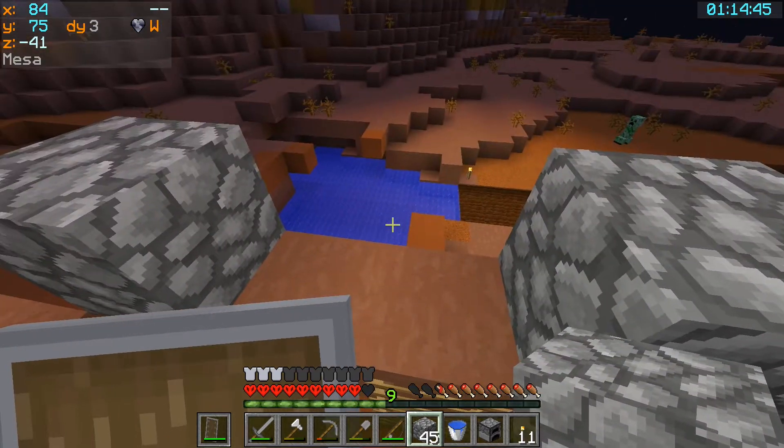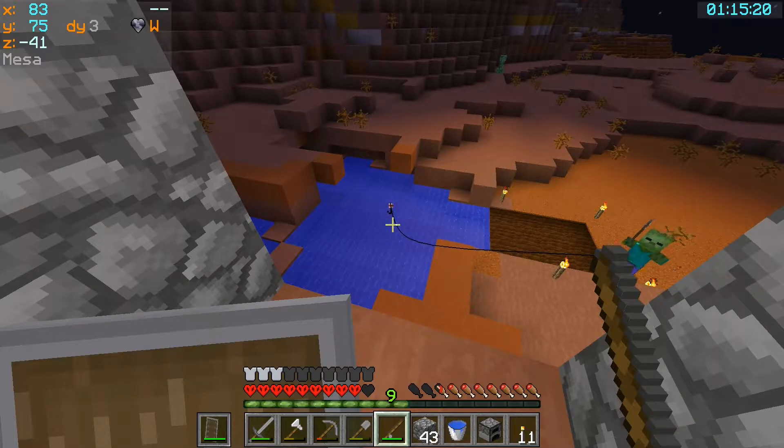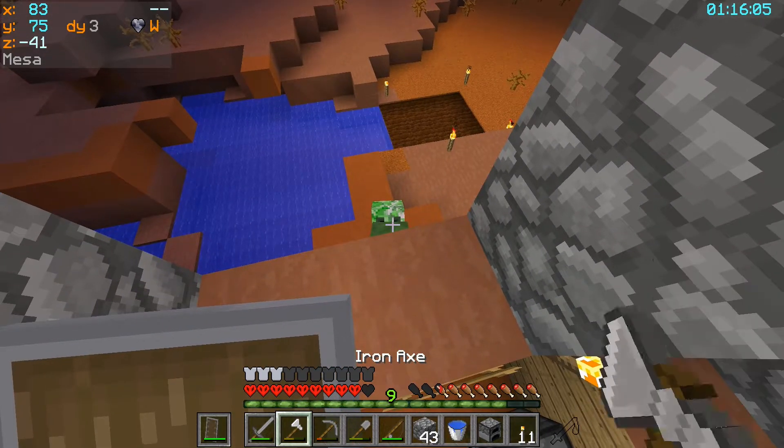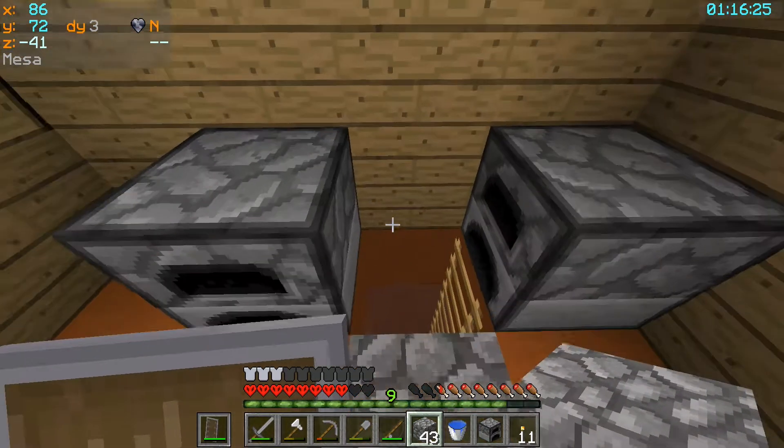Hello creeper! A creeper's coming to have a look — not quite as worrying as a skeleton coming along and shooting me. There's a fish! The creeper is outside the door. Should we deal with him? Where did you go, mate? Oh, he's bobbed into the pond, hasn't he. Well, that's not particularly well dealt with.